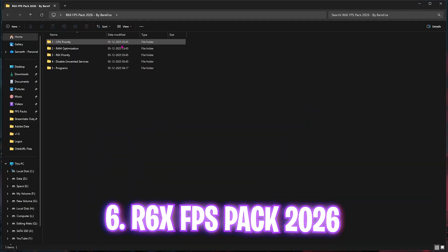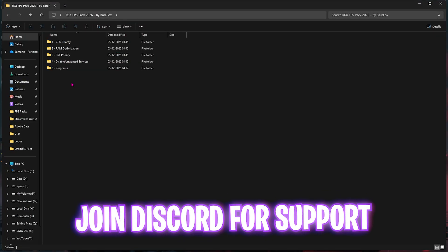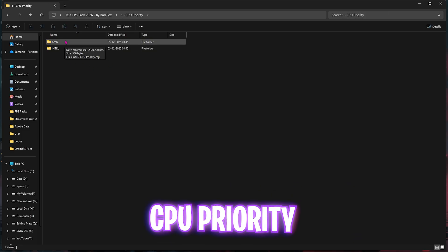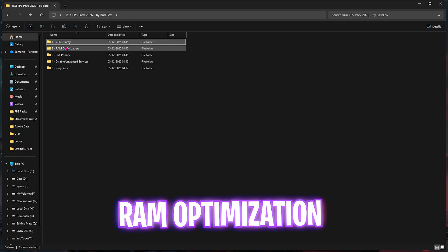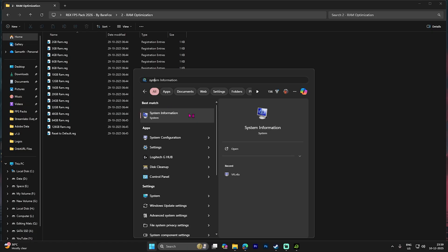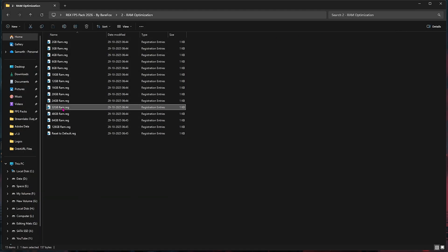The next step is the Rainbow 6 Siege FPS Pack — I'll leave a link in the description below. It has five folders. The first is CPU Priority, where I've included both Intel and AMD CPU priority registries. Apply the one matching your CPU by double-clicking it. The second is RAM Optimization — search for System Information, check your installed physical memory, and apply the matching registry file. For example, if you have 32GB, apply that one.